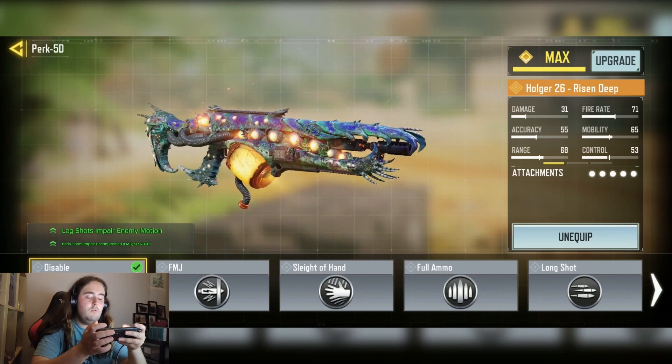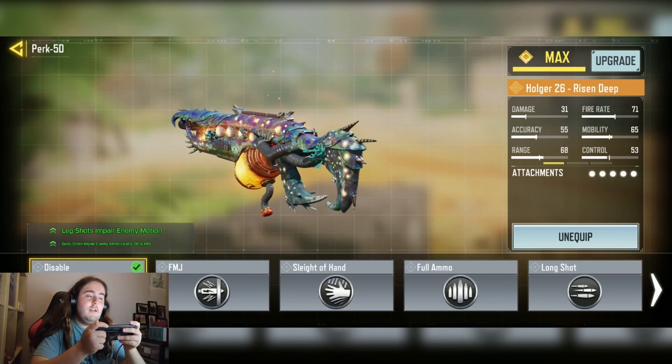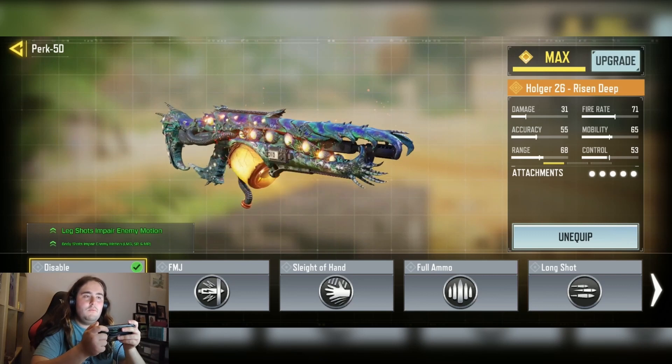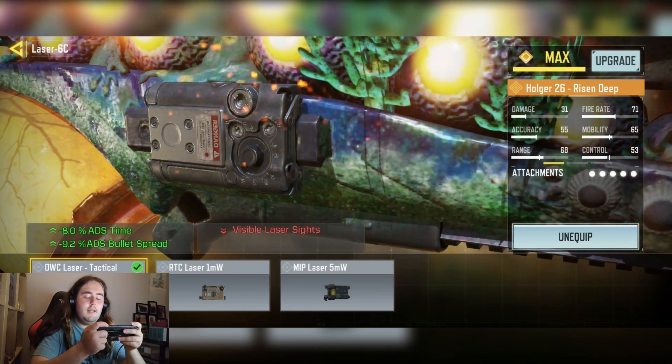We have the disabled perk, which basically slows down an enemy whenever you hit it. There are perks to counter this, but I still think it's worth using. Of course, you can switch out for a red dot if necessary, or maybe even a barrel if you want some more mobility on your Hulker.